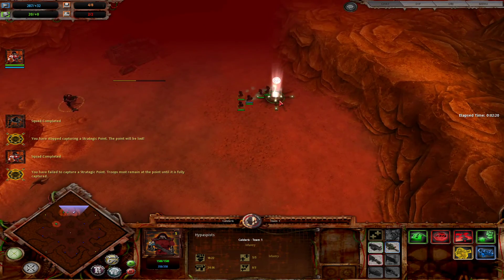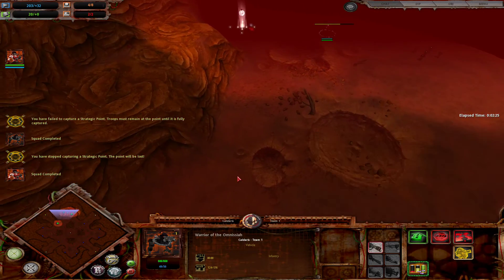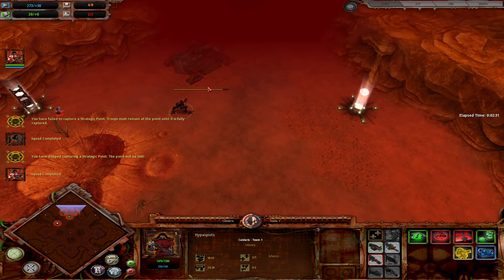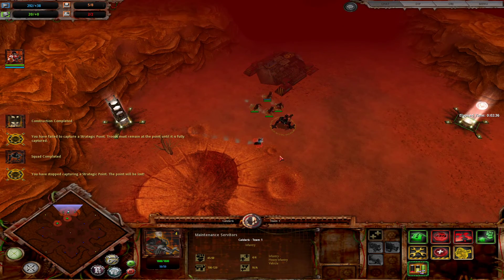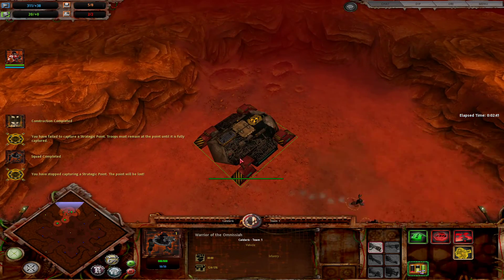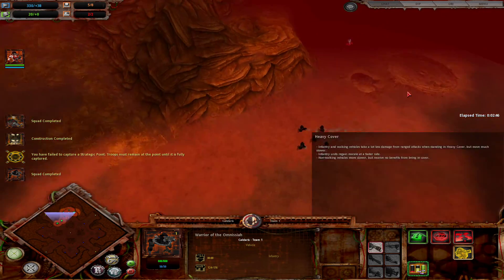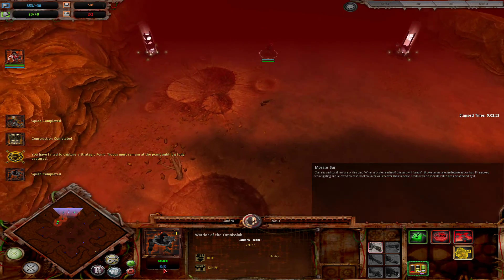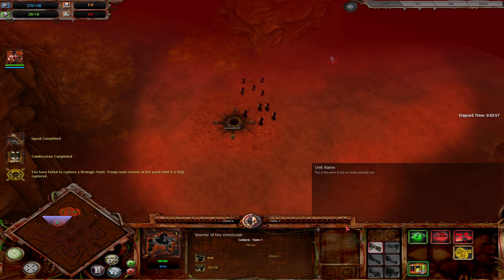We're going to need some help over here. Units aren't going to be much good outside of my base at the minute. They have this sort of datalink thing — if you're outside of a certain radius of your own buildings or certain units, their morale goes down. And once it gets to zero, the unit becomes basically useless.